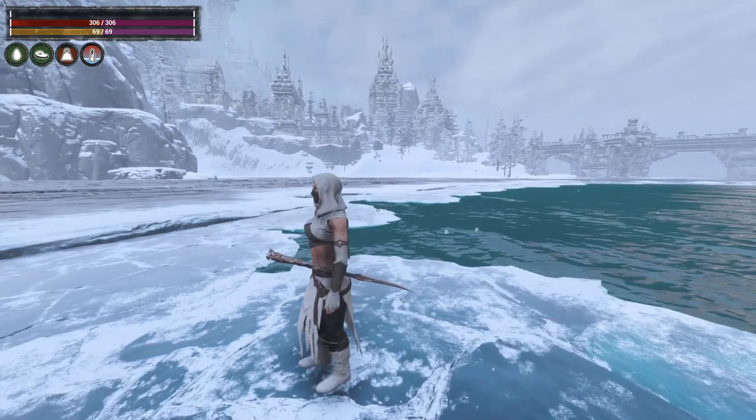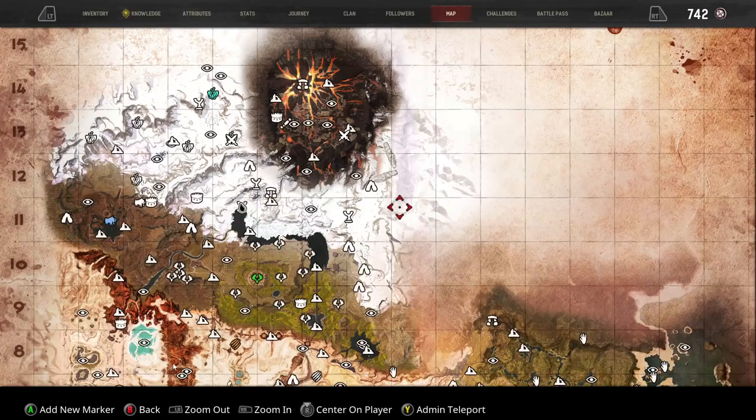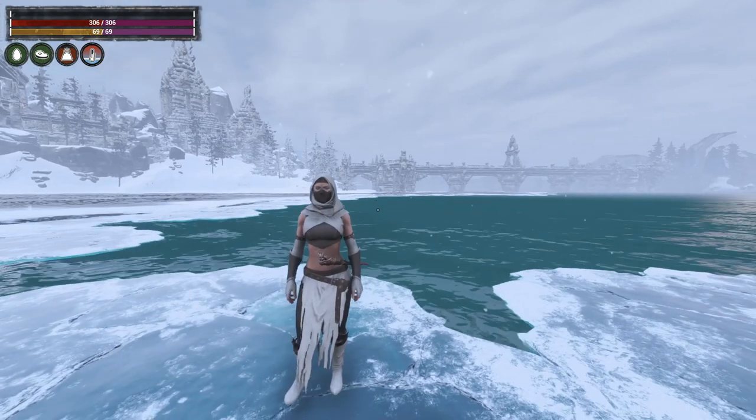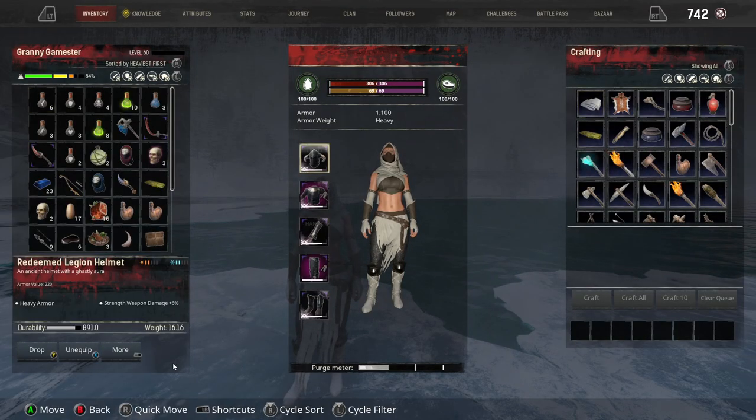Now this first one is a secret entrance to the Black Keep. So let me show you where I am on the map. I am right here — Black Keep is right here, and the bridge is here. We are at the very end of this lake right here. So what you'll want to be prepared for is to have at least the Silent Legion armor on. This will keep you protected from the cold.